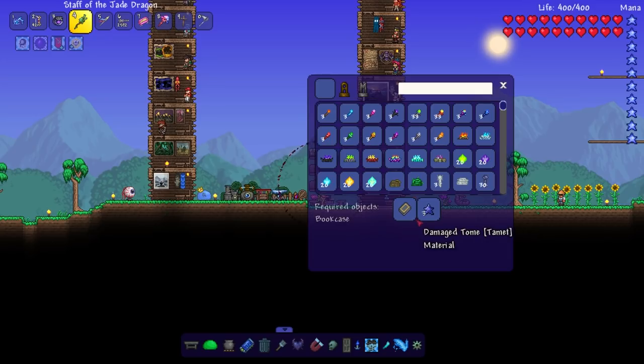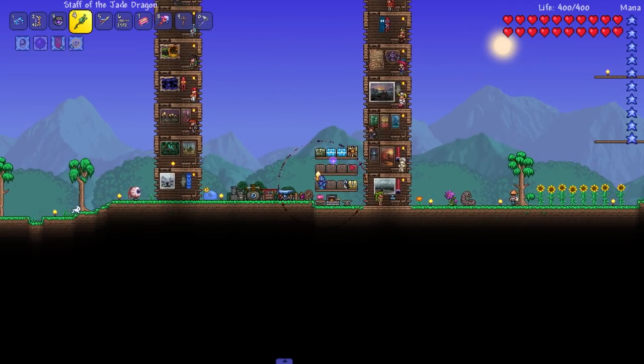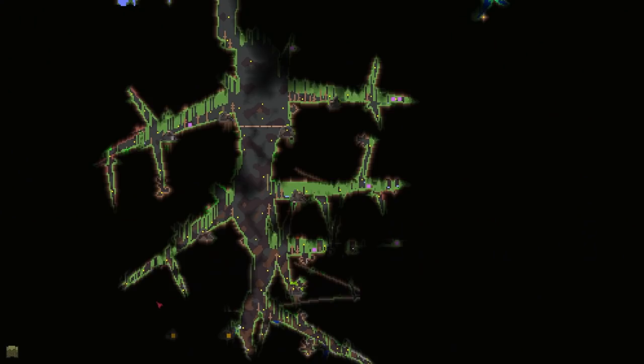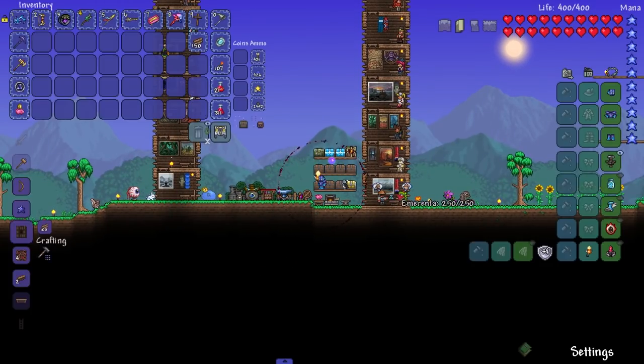I didn't think he was gonna spawn. I'm not seeing any early water bolts. Can we craft the water bolt? We need dungeon tokens, so we can't craft it. I didn't want it anyway — well, I really wanted that summon, it kind of sucks. All right, next boss is the Vine Wrath Bane. That should be easy, we can take that on.